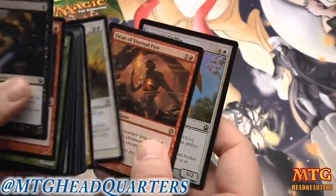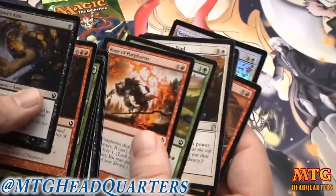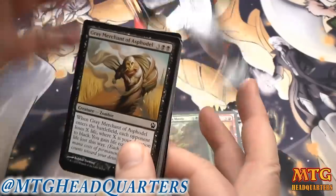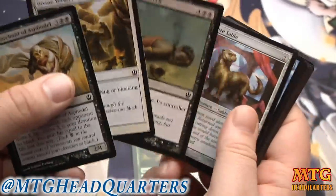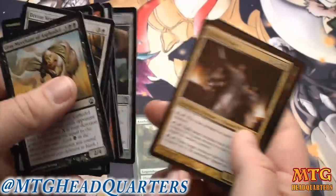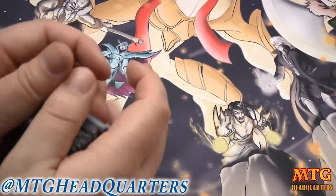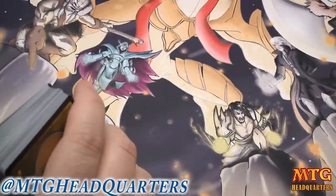Got another red rare — look at all these red-green cards. Titan of Eternal Fire is really not that great of a card. Here's another Gray Merchant — oh boy. That's a nice little run of cards. This is a really good white-black pack. That was nuts, so I'm going to color sort right now and we'll come back and see what we got.